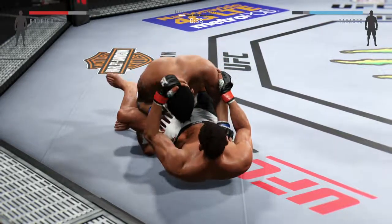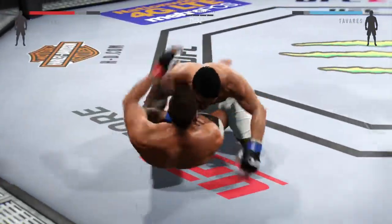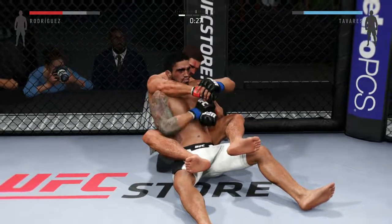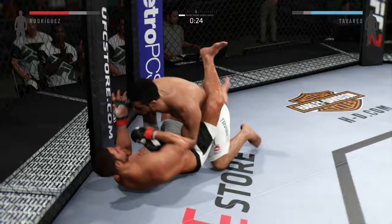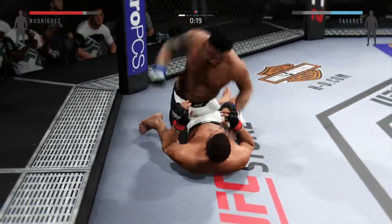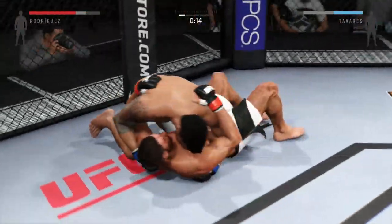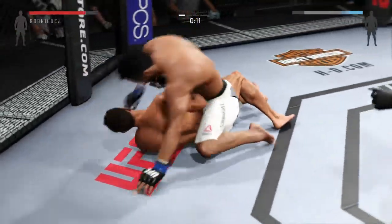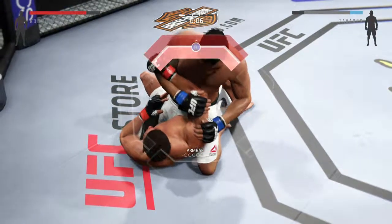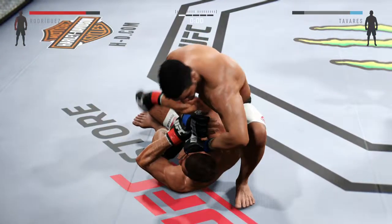He's passed the half guard, right into guard again. Look at that transition — he's got the reversal. He's back in half guard now. Rodriguez got a nasty cut on the left cheek. Great transitions on the ground. Armbar attempt — he's got the arm, now he's going to throw his leg over. Wow, that was close.